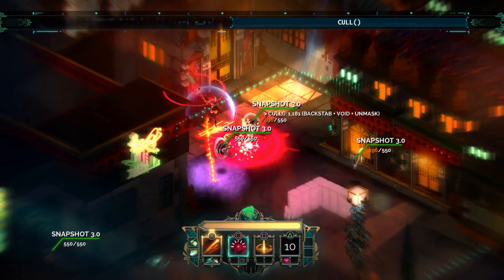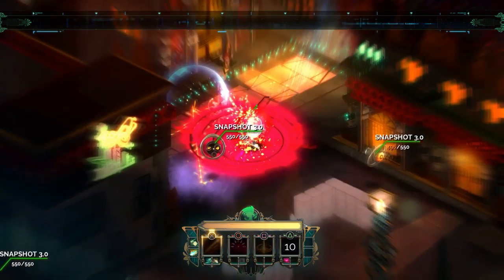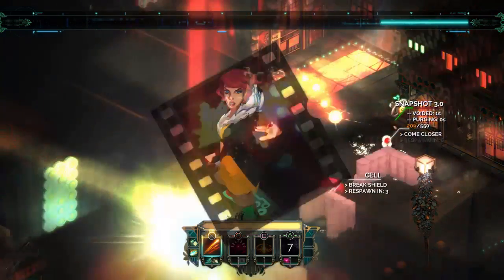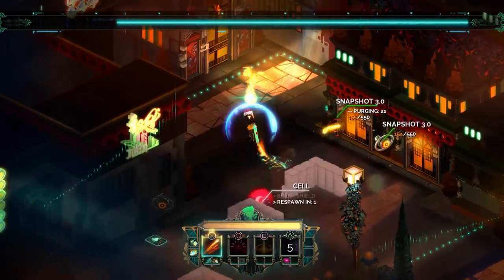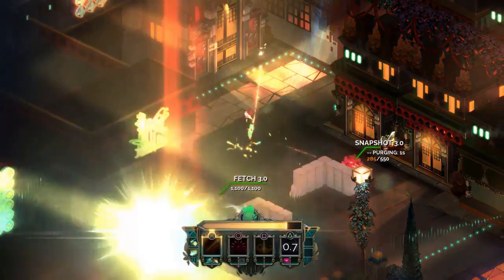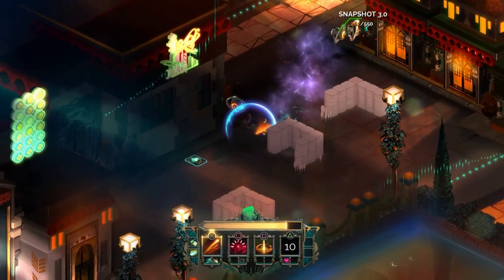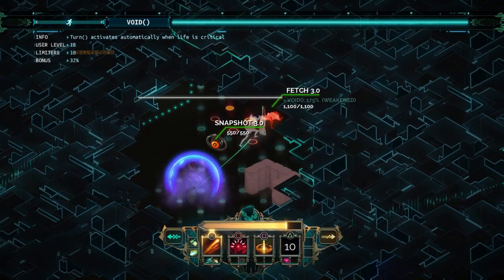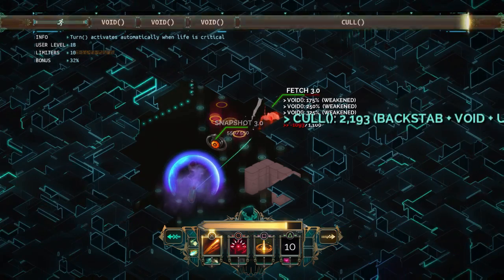Here you can see me opening, going into turn, stacking it up, killing a snapshot which is pretty much overkill. The important part here is that ping is upgraded with jaunt, which allows it to be used while turn is on cooldown. This lets me pick up the cells that are shielded — it's really important to be able to ping them out of it.